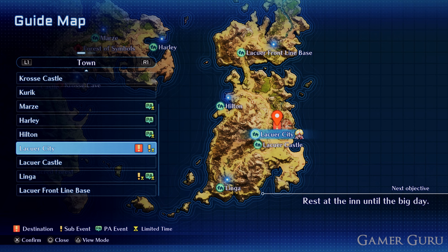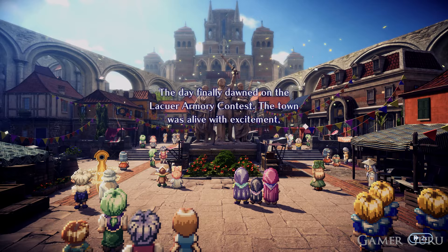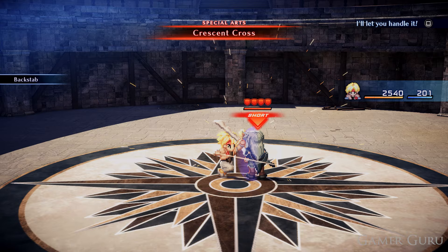The first thing we need to do is continue through the main story until we get to the Lasur City Tournament. The first requirement is to make sure that you make it all the way to the finals in the tournament. This means advancing all the way through until you fight Diaz.